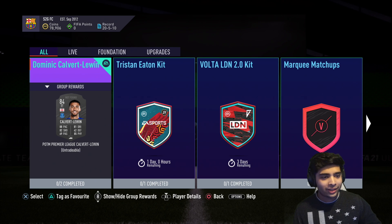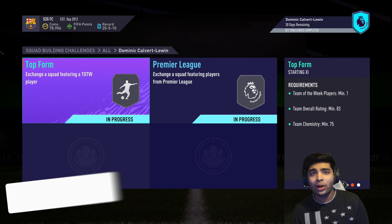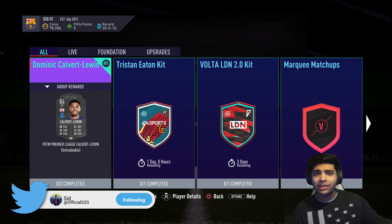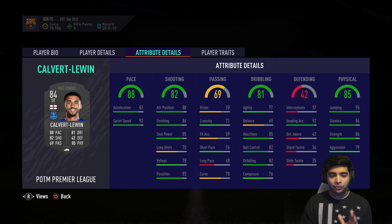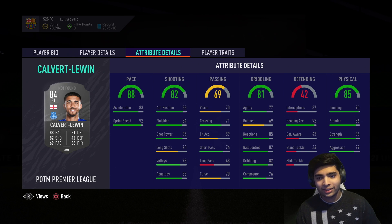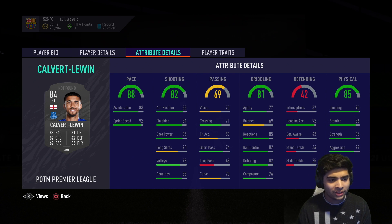EA just dropped the Player of the Month Calvert-Lewin SBC to start the year off on FIFA 21. EA have overpriced him a fair bit — he's worth like 70-odd K, which is a lot of coins at this stage of the game. I'm unsure whether he's worth it or not, so I thought let's make a video on him. Stats-wise he's a beast — he fits the meta with crossing, good finishing, and pace — but the agility and dribbling make me unsure if he's worth 70k when you can maybe get Bale for a similar price.